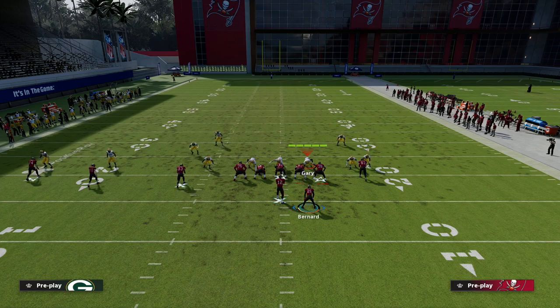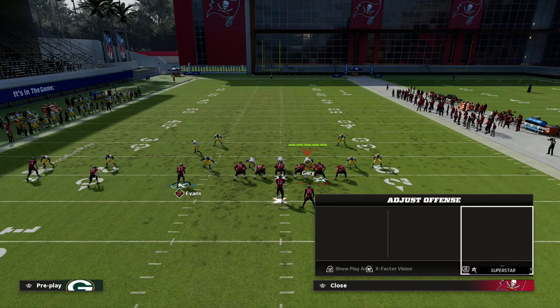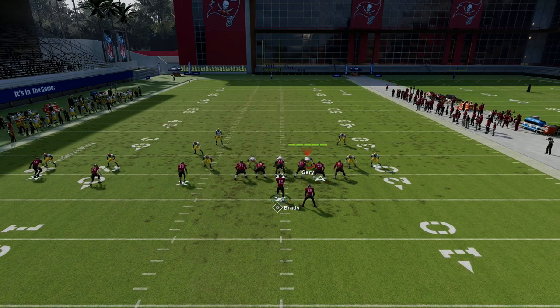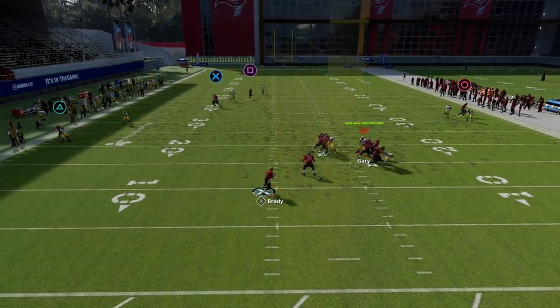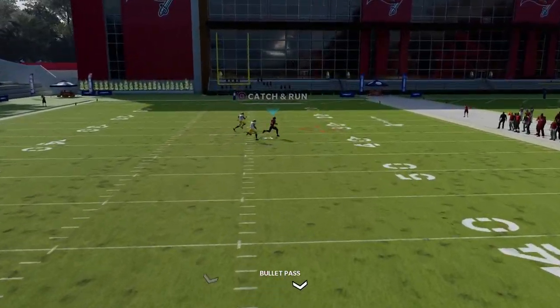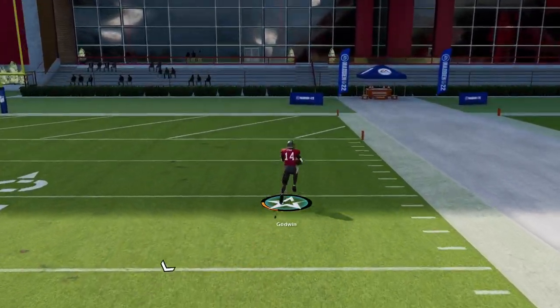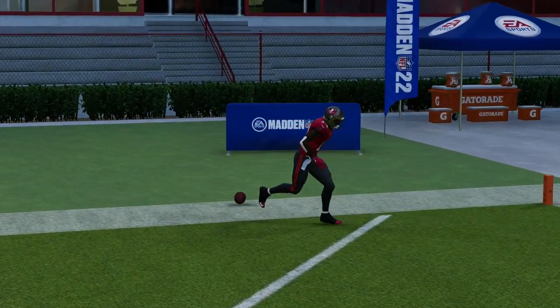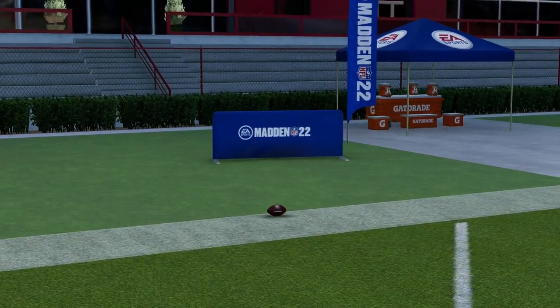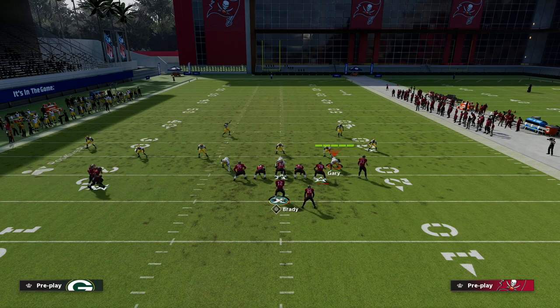If you want to smart route this post route, you can — he'll still run and still maintain the principle of that deeper post. I actually like to leave them and let them run far. Against cover one, he does a really good job getting separation. Chris Godwin has slot-o-matic so it's not lighting up because he's not in the slot, and his route running is fairly average for a regs player — someone with 90 route running will be even better, and Mike Evans would run this route incredible.